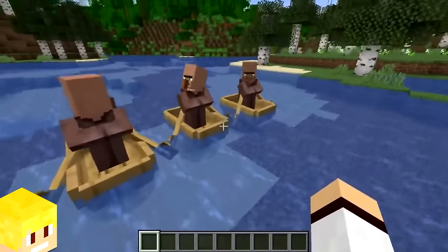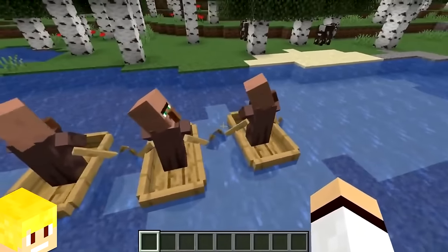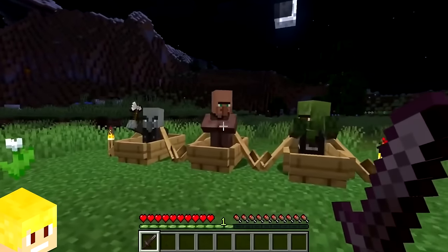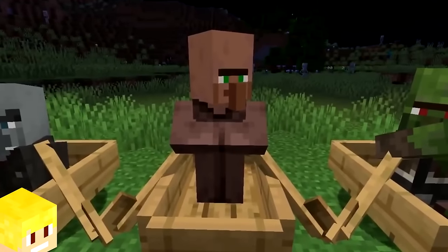Villagers are one of the only mobs in Minecraft that do not visually sit down when sitting in a boat or minecart. Illager mobs and zombie villagers will sit down, but regular villagers just love standing.